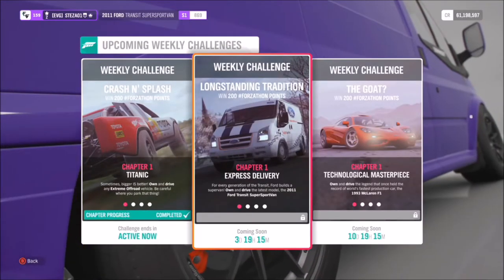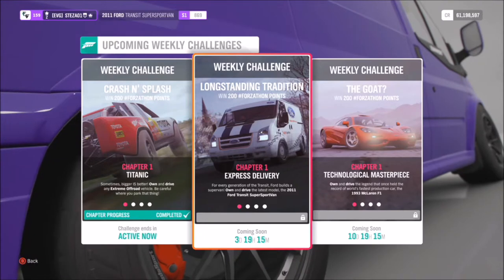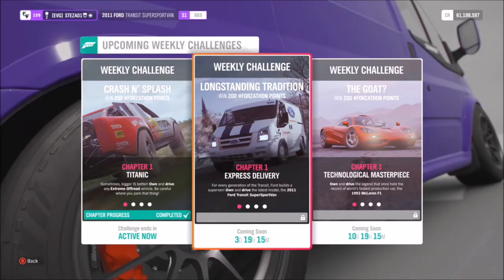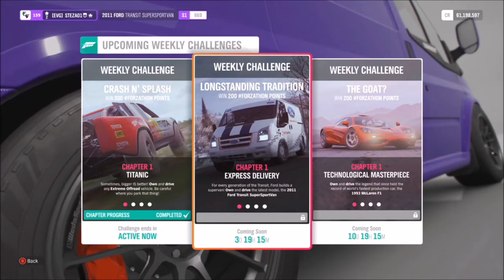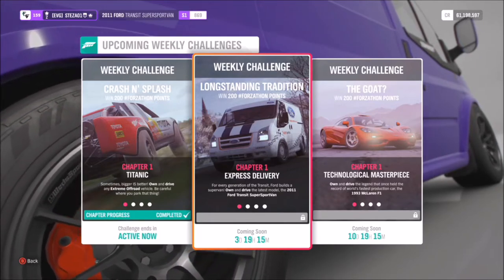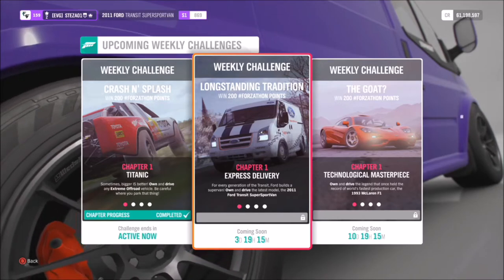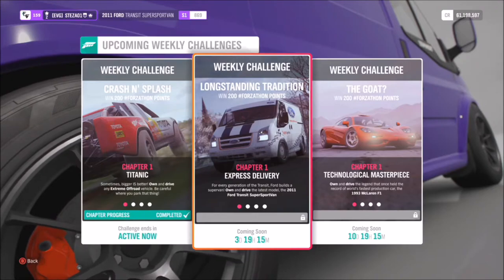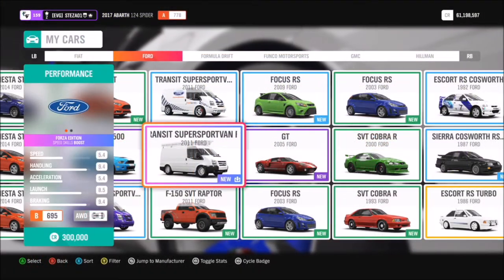Hello and welcome back to Everything Gaming. Today's video is another Forzathon guide in which we're going through the long-standing tradition Forzathon event, which revolves around the Ford Transit Supersport van. It's a bit of an uncommon one, but it is not that difficult — it's actually a pretty easy one, probably one of the easiest we've had in a while.